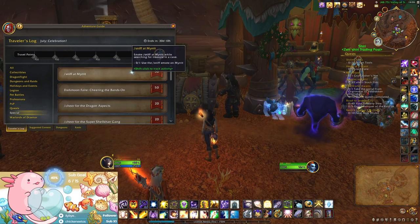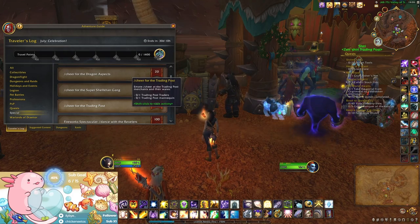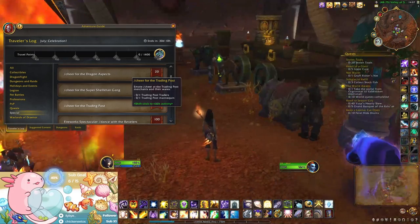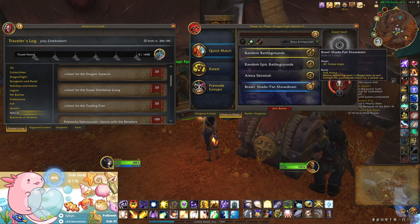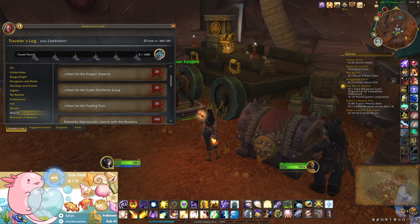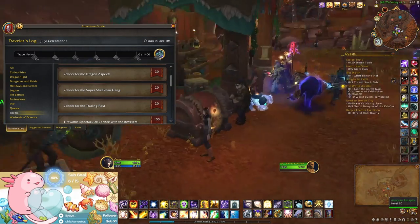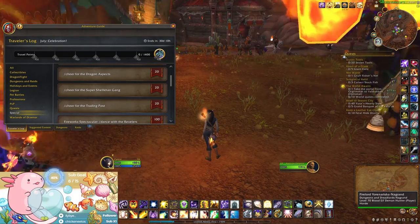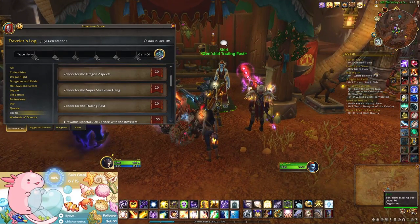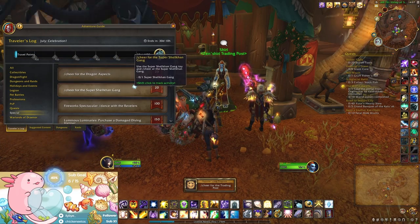It's only four things. Catch fish - I probably won't do that one. Sniff at merit - that's easy enough. Cheer at the dragon aspects. Cheer for the trading post - here we go, the traders and the mannequin. Yeah, that worked! Great. Thanks for the kind words about pet battle videos.